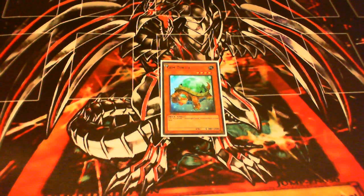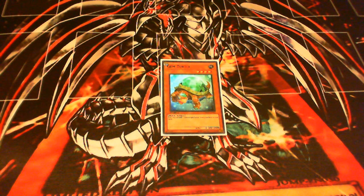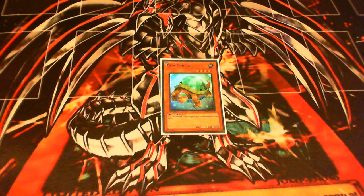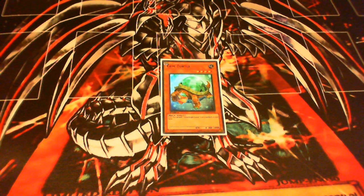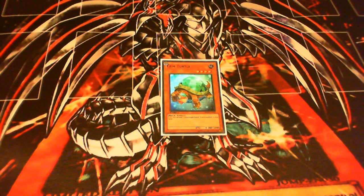First off, let's start with the stuff from Photon Shockwave. We got Gem Turtle. This was a super rare in the set and it's pretty decent. It's 0 attack, 2000 defense, and basically has a flip effect that when it's flipped face up, you can add one Gemknight Fusion from your deck to your hand. This is obviously good because now you have a way to search out your Fusion card, which is fantastic. I would recommend running this at 2, and possibly 3 depending on how your build is set up.